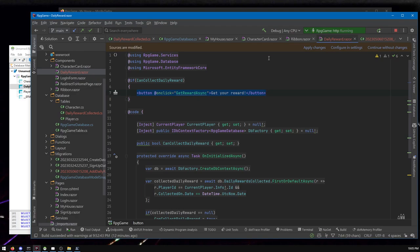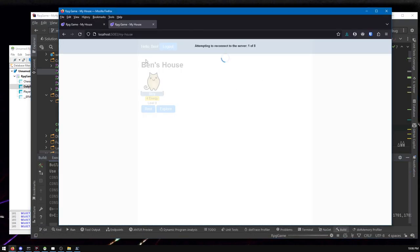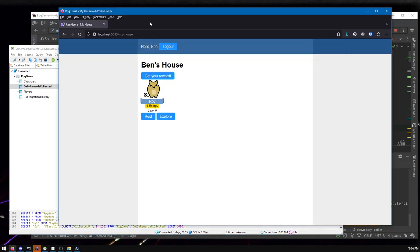We still need to add this new DailyReward component to the MyHouse page. At the top of the page, I add the self-closing tag for the component. Then let's rerun the game and see if it looks right — we should see a little link that says 'Get your reward'. Loading... and there it is: 'Get your reward'. Clicking it doesn't do anything yet, but the button appears correctly.